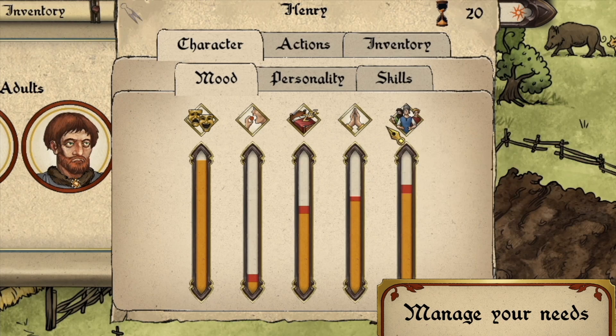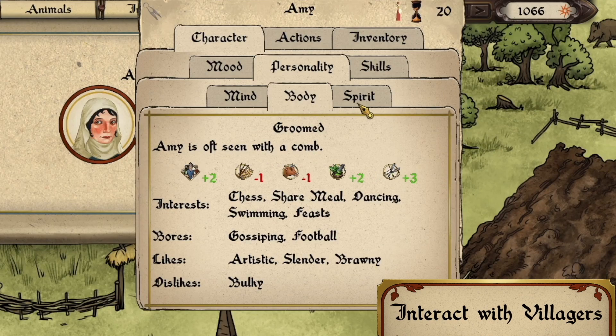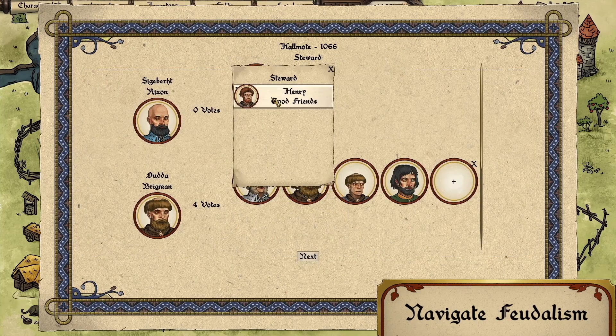nurture your family's taste, grant them rest, and foster their faith to keep them content and productive. Master diverse skills such as farming, carpentry, and tailoring as you navigate the challenges of peasant life. You can also engage in village politics.